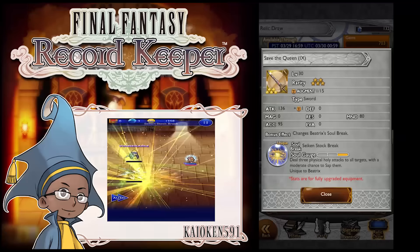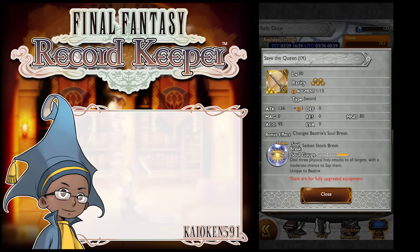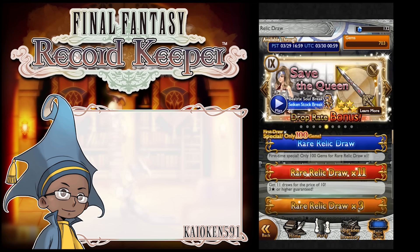The main reason I like this is because not only is it on Beatrix, a character I like, but it also has a chance to sap all targets. As much as I would love to pull for the soul break, I'm definitely not going to try because this banner is pretty bad. And Beatrix gets better soul breaks a little later on — her Super Soul Break is phenomenal. I do like the sword though.